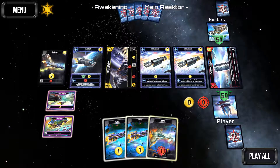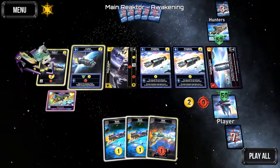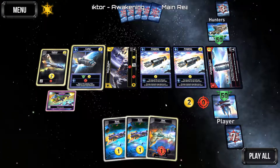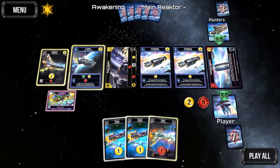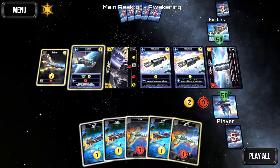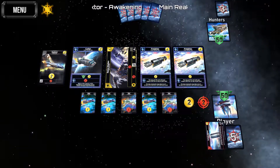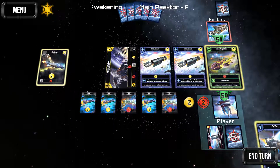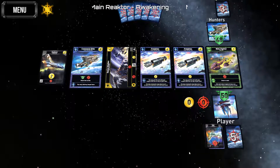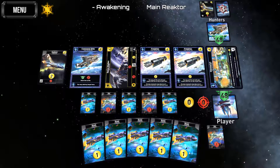We could definitely use four — we're going to do that and grab the space station. Freighters we can skip. We'll draw two more cards for a total of five purchase, two damage on him, and then we get five. He took the fighter.